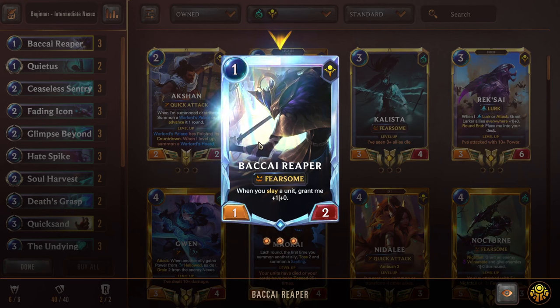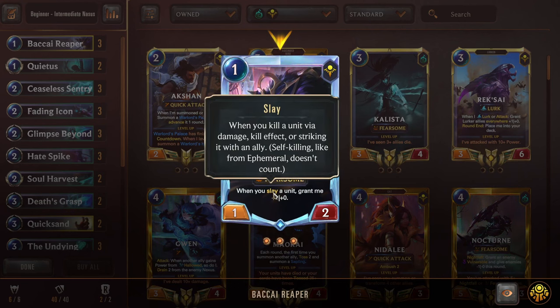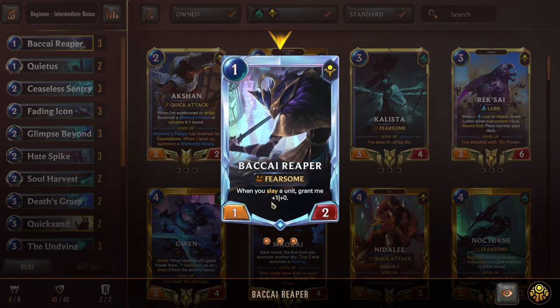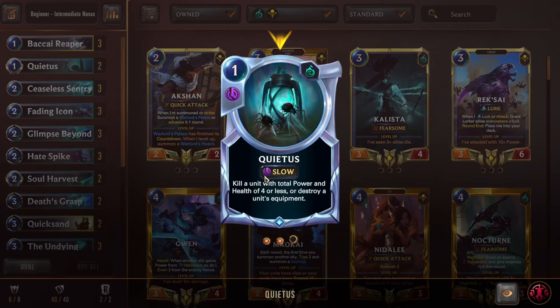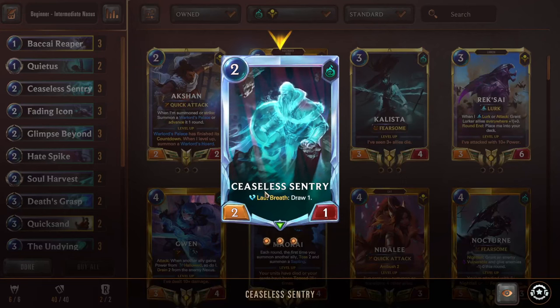Starting us off, we have Bakai Reaper — a 1 mana 1-2 with Fearsome. When you Slay a unit, grant me 1-0. Slay happens if you kill an enemy during combat or kill any unit with a spell, including your own. This will amp up Slay, so this will also amp up Nasus. Just like in the last deck, we have Double Quietus — really good for early removal and also for weapon removal. Ceaseless Sentry is in this deck as well — really good card, keeps the draws going.